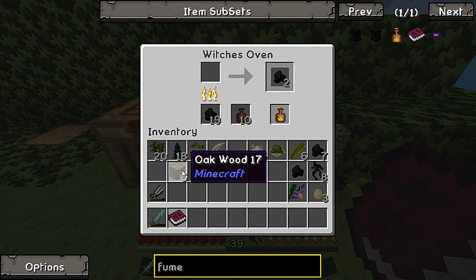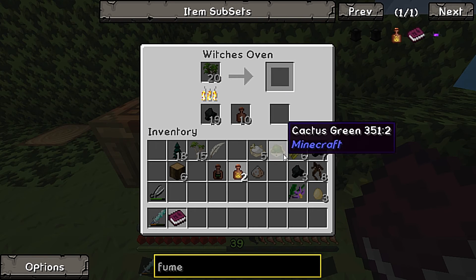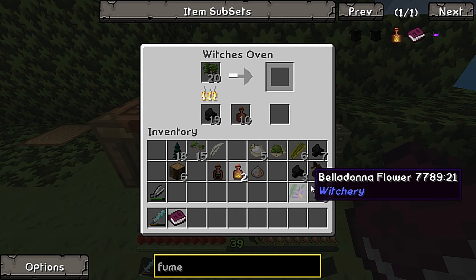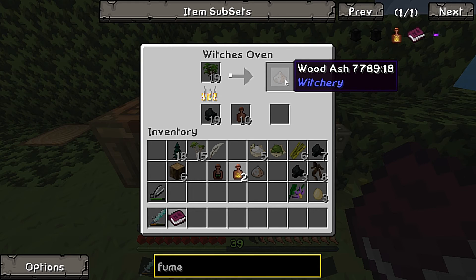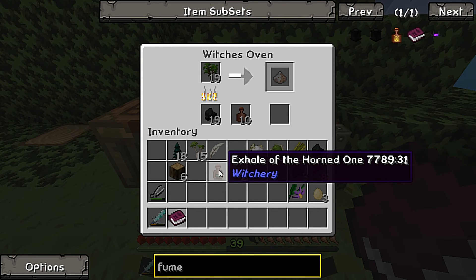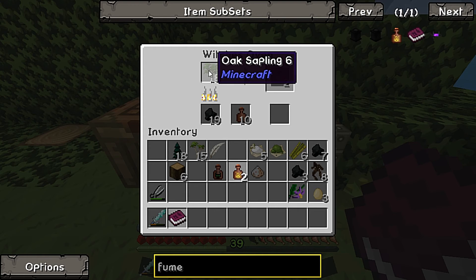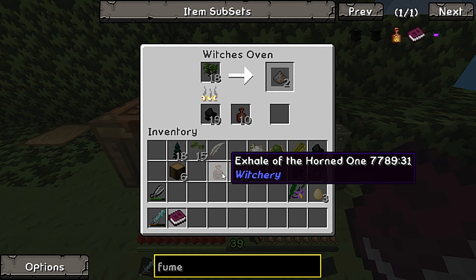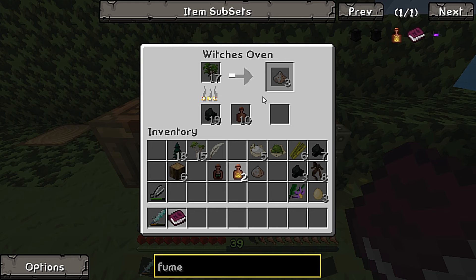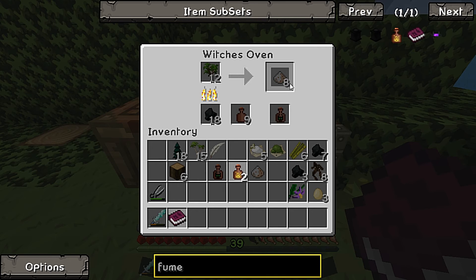When you burn oak wood you get a foul fume - that's how you get the foul fume. Now if we burn oak wood saplings, what do we get? There we go - we get some experience for making charcoal. So if we burn oak wood saplings we have a chance to get exhale of the horn one. As you can see we've got ash and there was a chance to burn through every oak wood sapling to get one foul fume or exhale of the horn one. Bam, there we go - we take out the oak saplings and we get an exhale of the horn one.